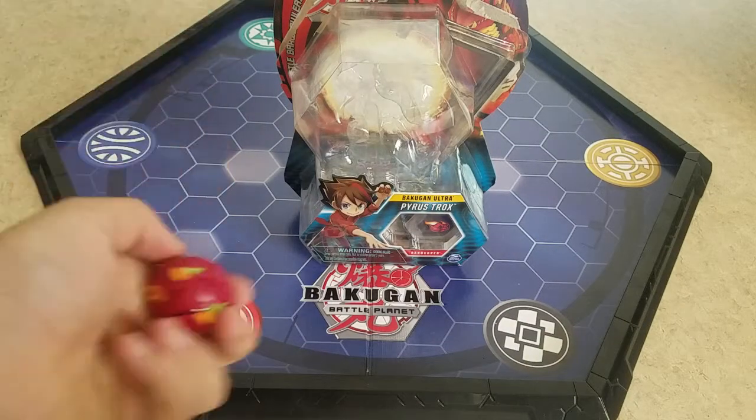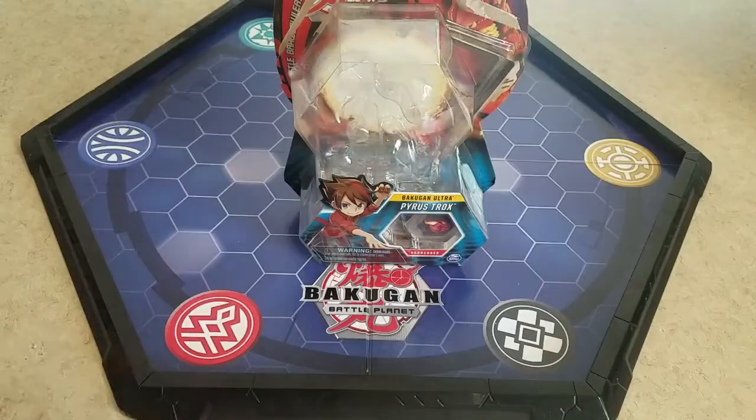On this channel before we have actually unboxed the Core — I dropped it, so that's why I popped open the Core one. Now we have the Ultra one. This is my third one; I have the Aquos and the Aurelus one. I'm now on the hunt — hopefully in a couple of days getting the Ventus one, and I'm going to try to get the Diamond one. I haven't been able to find it. Right now the only Diamond one I'm trying to get is the Maxotor 3-pack. And I have to get the Anubias Ultra Darkus one because I have the Chaos one.